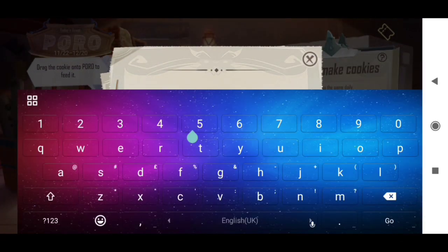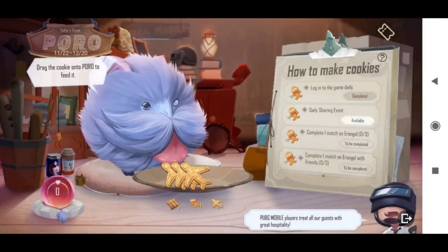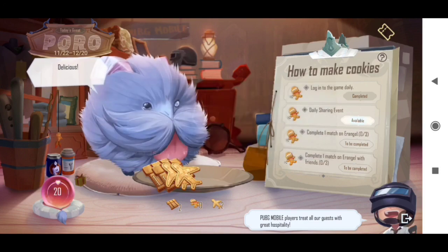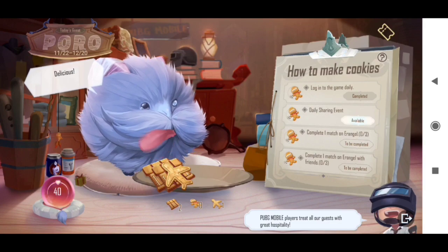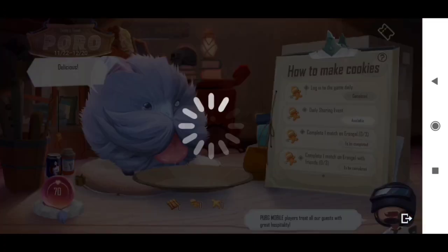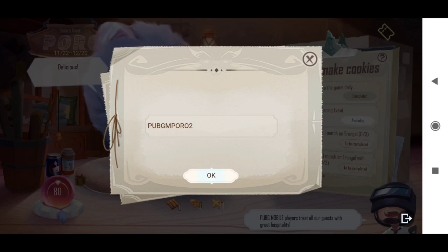The second redeem code is pubgm4o2 — that means you just remove the 1 and add 2. Once you redeem it, you will get two extra cookies. If you click on the cookies, you will get many rewards. On the left side there is a red color option which you can fill in.